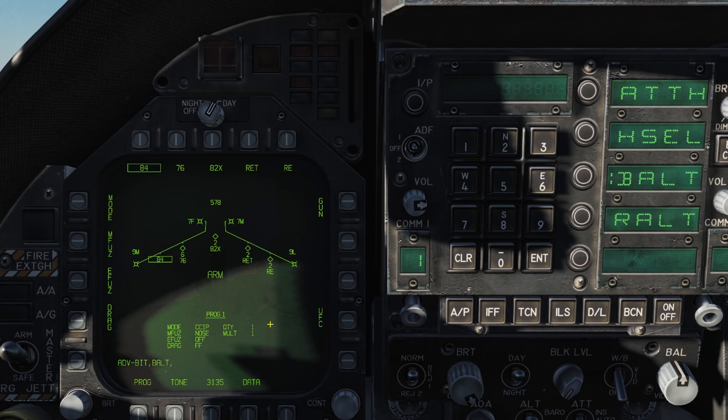Under that we have the currently selected weapon's release program and its parameters. On the top row we can see the weapon's codes — push the on-screen button above it to select that weapon. You can load up to 5 different weapon types at once.